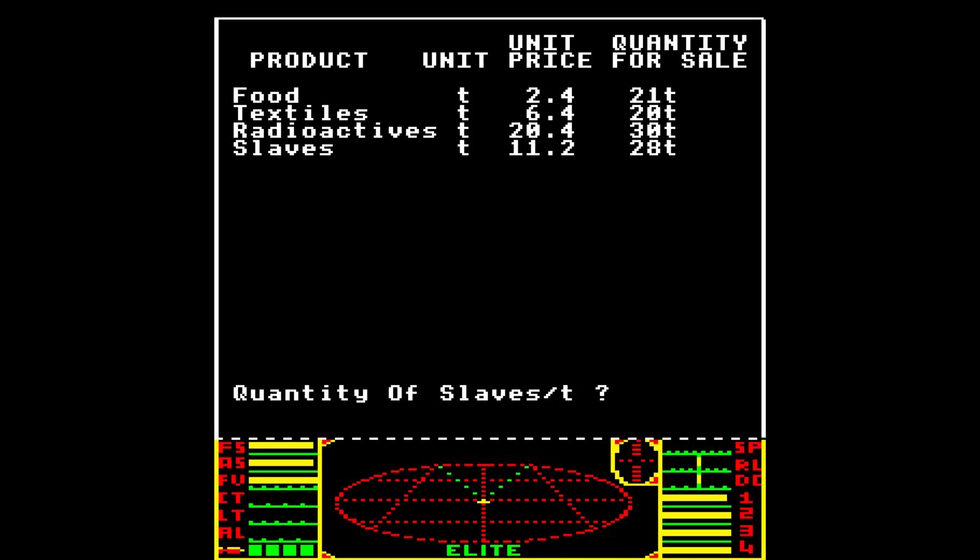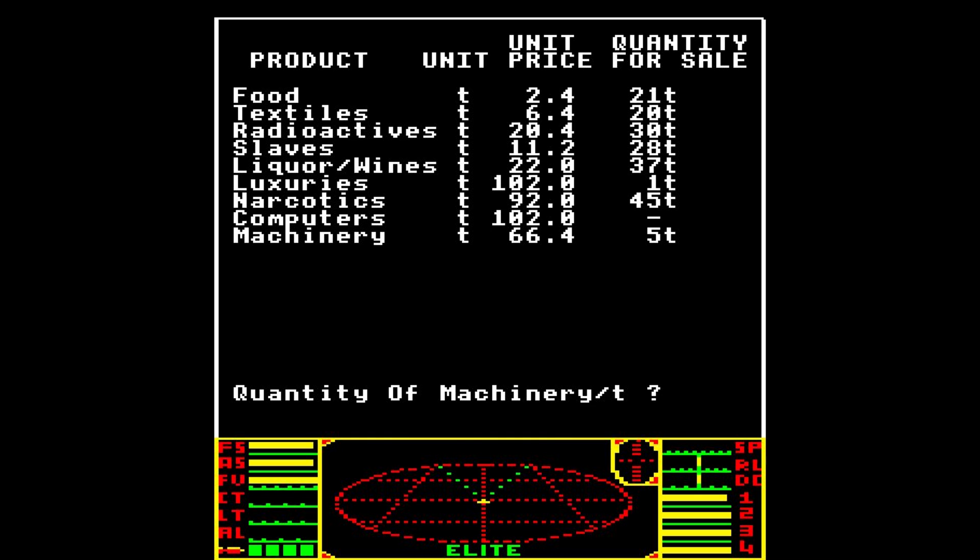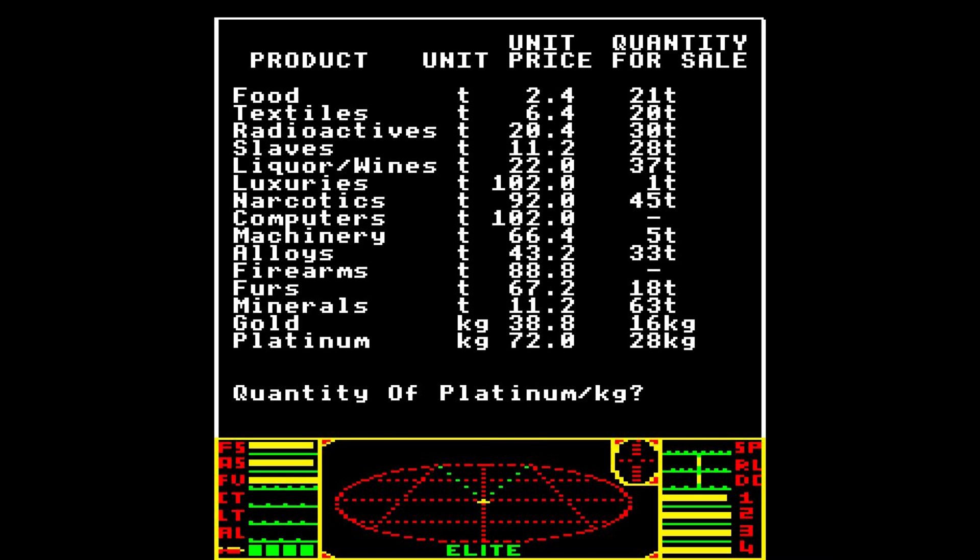I'm not going to buy food, not going to buy textiles. Oh yes — alcohol! Let's buy 35 tons of alcohol. Great, that's what I want. Now let's get ourselves headed off into space.